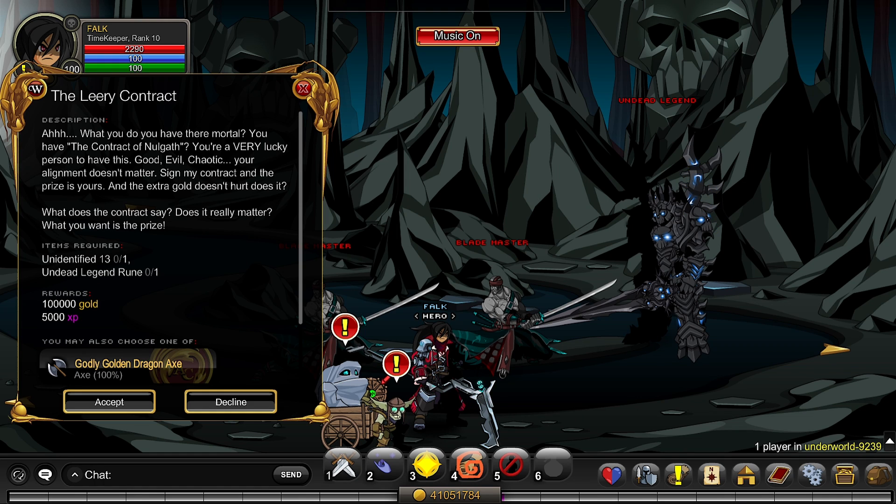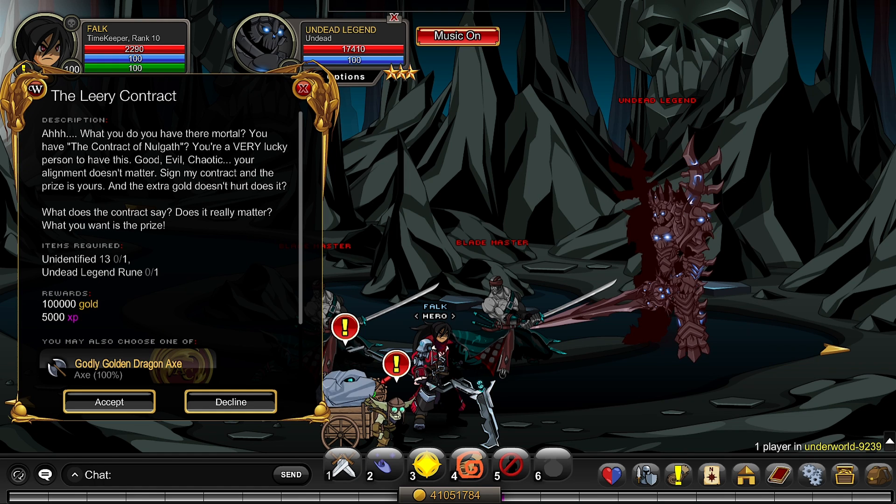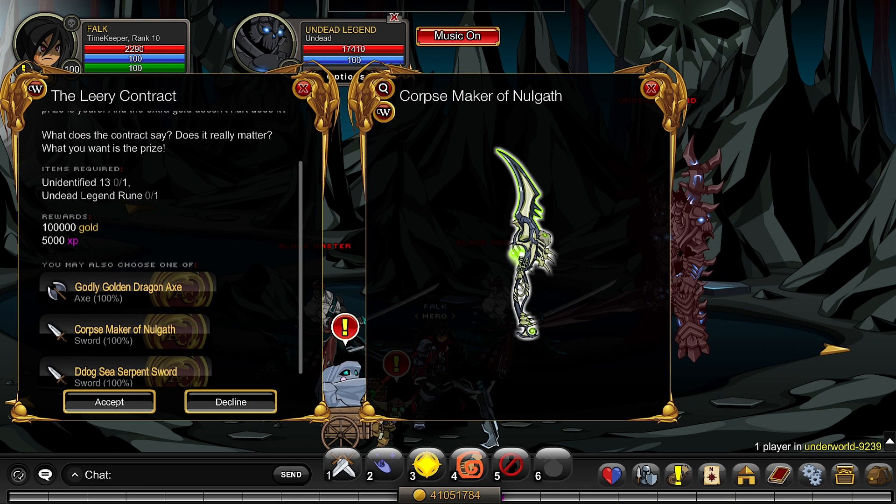You need Uni 13s, but you also need the Undead Legend Rune. For that, just come and kill the Undead Legend in the Underworld — really easy — and you get 500k per turn-in plus one of these weapons here.